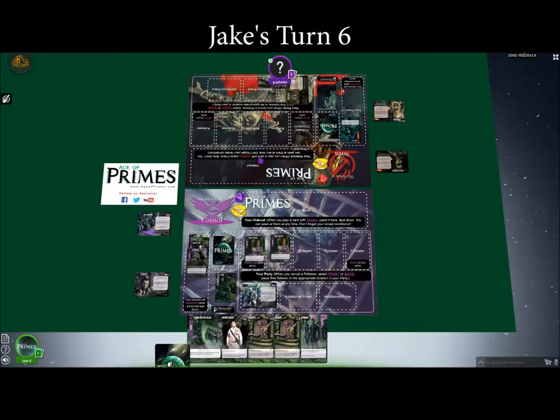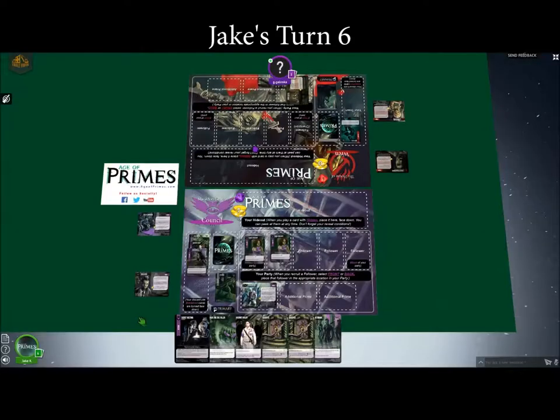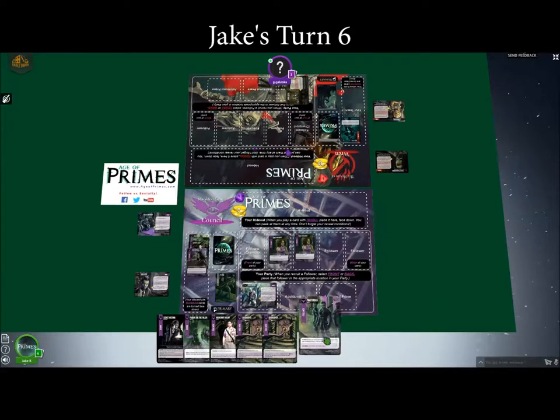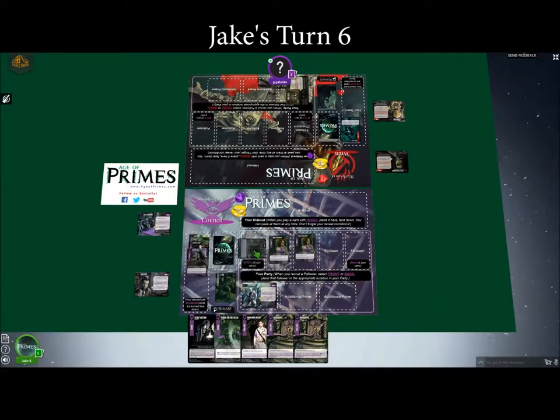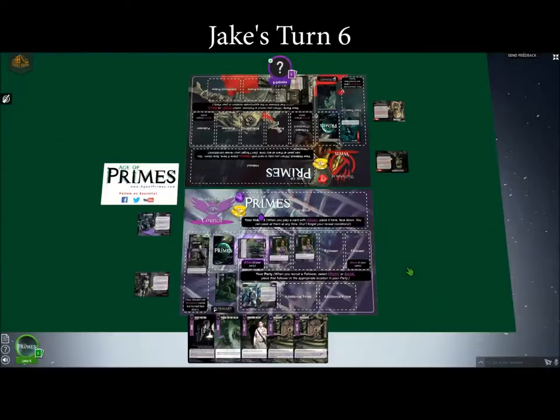I will refresh and draw. You're at zero — no reason to attack. I will play another follower to the front of my party, this time Praetorian. He has a base five might so right now he's a seven. He has Guardian so he can't duel on his own. And he has Kickback.